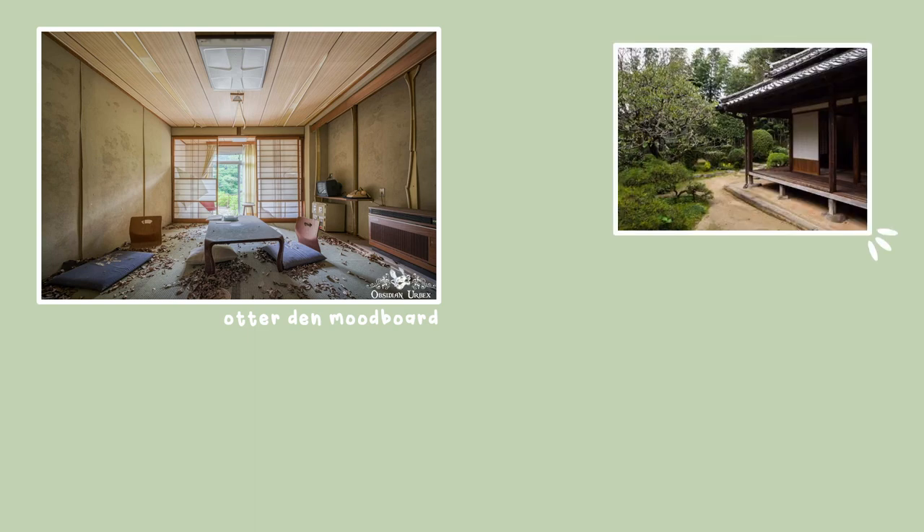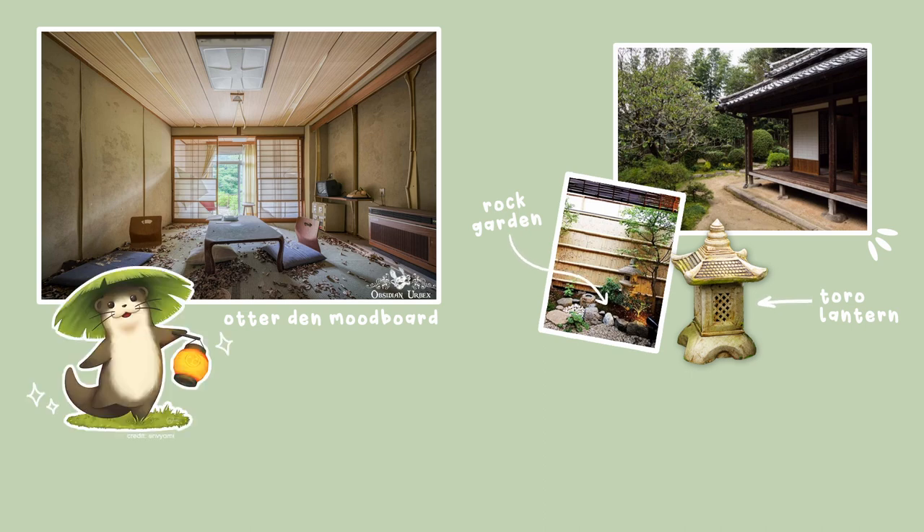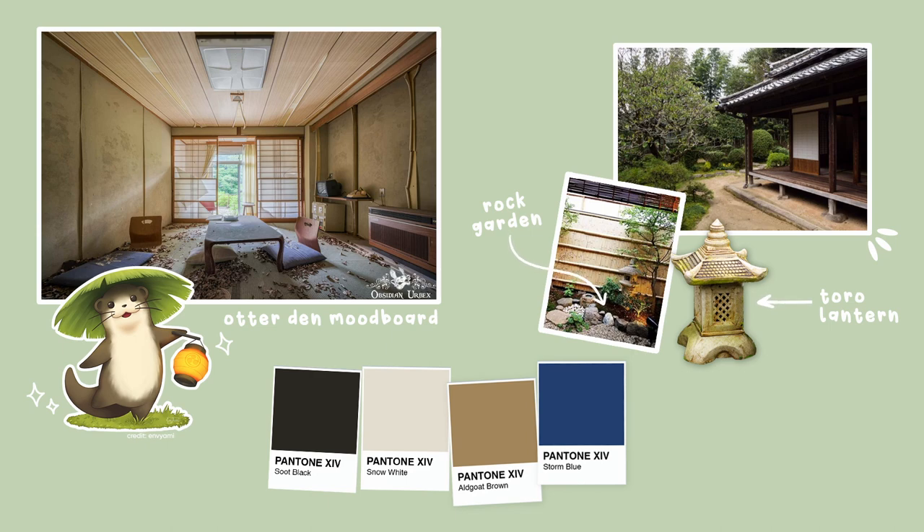I wanted this sort of basic, hidden, run-down entrance, but the slot limit wouldn't let me do all of that detail and clutter, so I kept it a little more simple. I wanted it to lead out onto a veranda in the backyard with a rock garden and also include some traditional lanterns. The main feature of this build, of course, is the otters. While there are roughly a million waterfalls in this build, I did still have some dyes to use, which include Soot Black, Snow White, Algor Brown, Storm Blue — used for all of the skies — and Silver Green for the main front room.